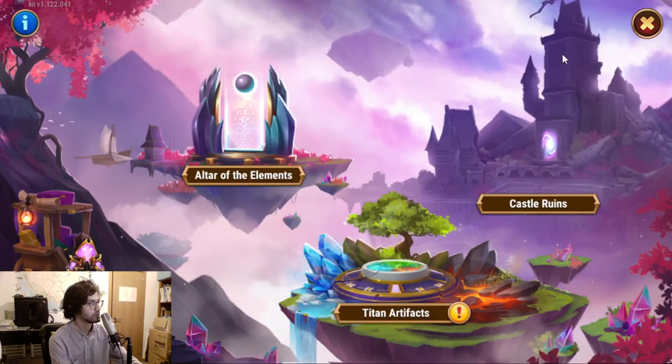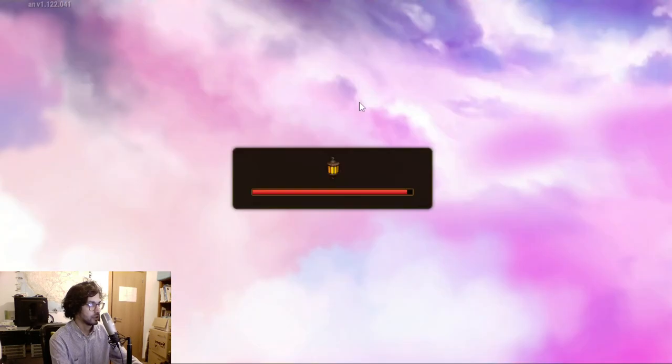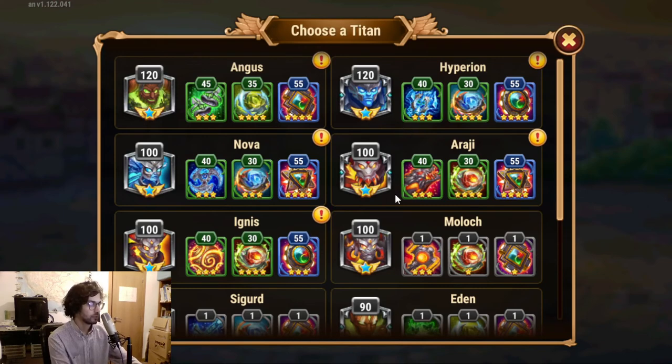Let's reload this, give it time to sort the titans again. So let's recap the titan artifact resources put into five titans only: one tank, two supers, one support, and one damage dealer — two Earth, two Water, two Fire titans. Level 55 for the seal of every one of those five titans, giving physical attack and health. Four of those at four stars, and one of those at three stars.